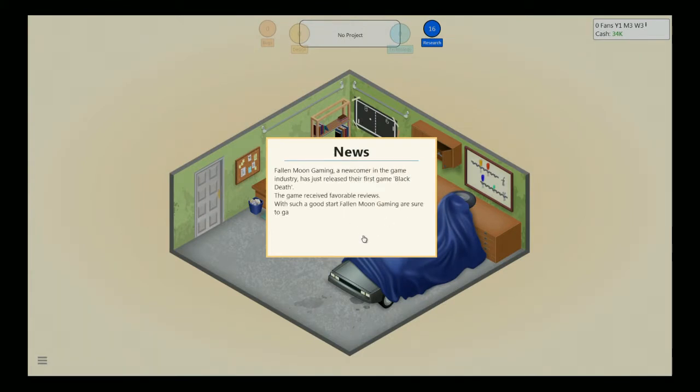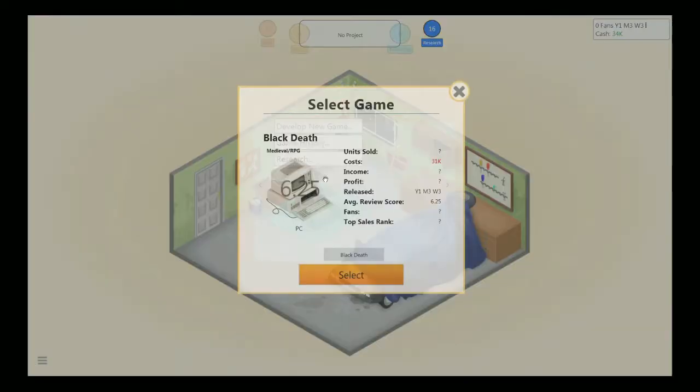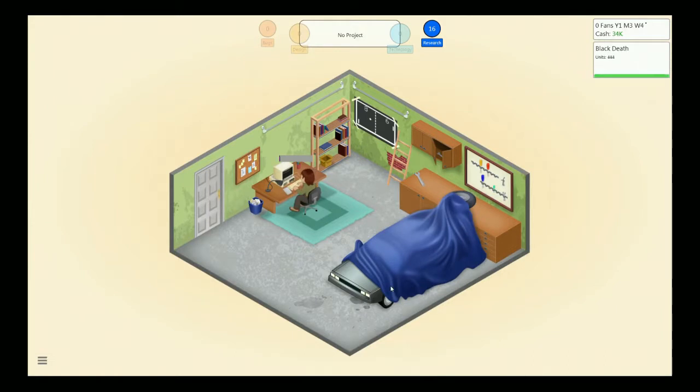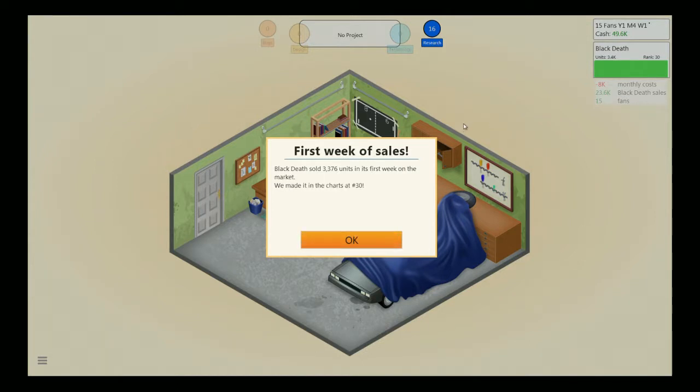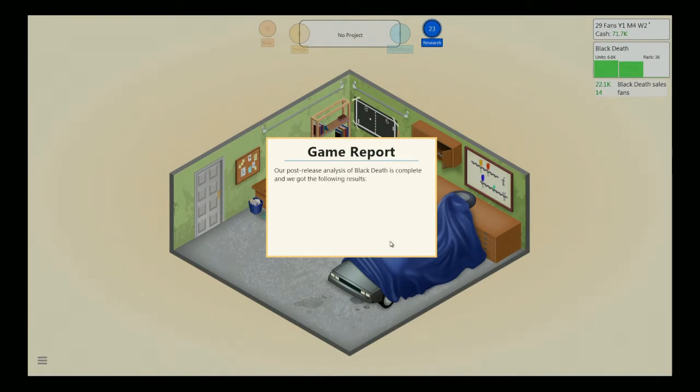Now we got sales coming in the corner. Fall of the Moon Gaming, a newcomer in the game industry, just released the first game Black Death. The game received favorable reviews - sixes and sevens. That's pretty good. We sold 3,000 units in one week - that is really good. We have 15 fans now for making that game. For any developer working out of a garage, that is a lot.